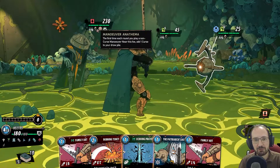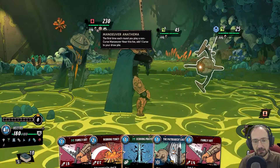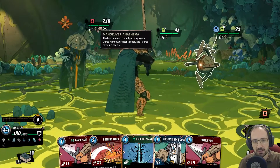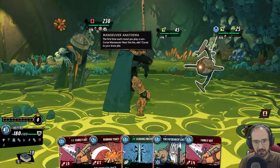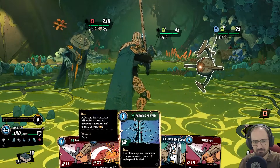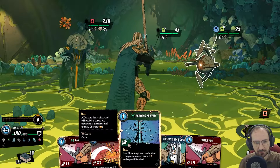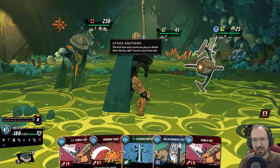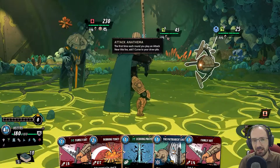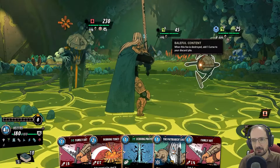Maneuver Anathema: the first time you're trying to play a non-curse maneuver near this foe, add one curse to your draw pile. I still don't know some of the card types — I don't know whether that's an attack card or considered a maneuver card. Anyway, 230 health. The first time you're trying to play an attack near this foe, add one curse to your draw pile. When this foe is destroyed, add one curse to your discard pile.